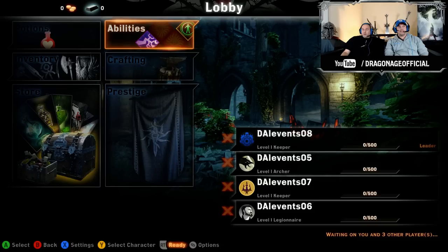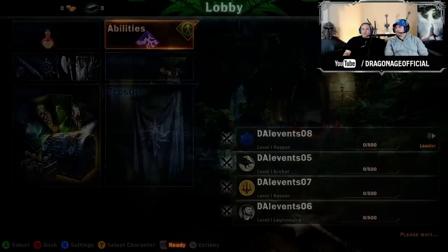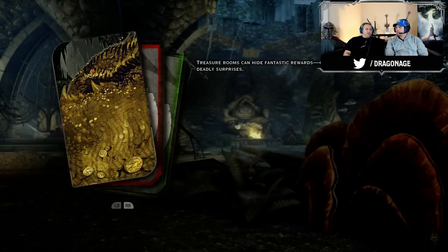Dragon Age Multiplayer is a four-player co-op party-based adventure, so that means you have a party of four people — like four friends playing together. We have 12 characters available at launch: four mages, four warriors, and four rogues. We'll let everybody ready up here with the right trigger and get the match started.